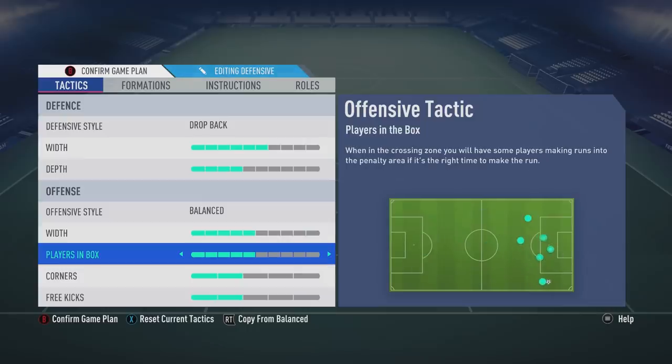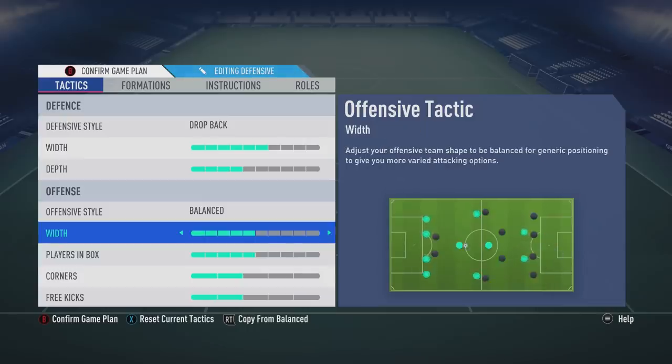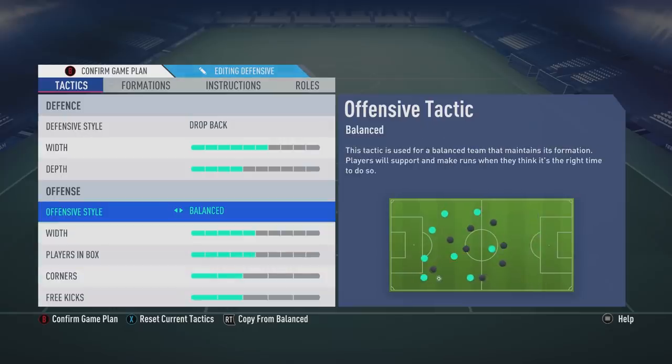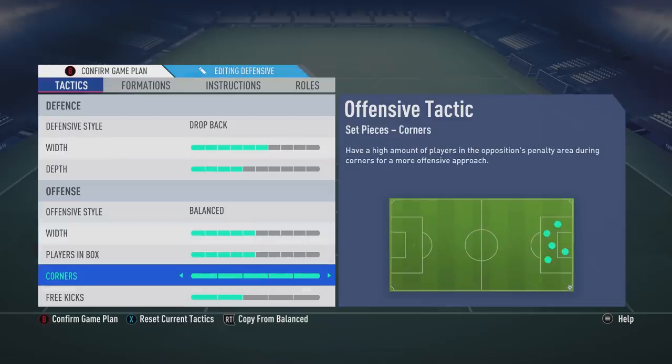Players in box and width are both on five, and the same for corners and free kicks — they're on two out of five each. This is simply because I don't want to be getting counter-attacked easily. If you had corners on five with a high amount of players in the opposition's penalty area, that's great if you score, but if you whip it in and the keeper punches it out you could be left open. You don't want to be open on a counter-attack because in this game people can counter so fast.